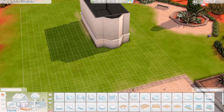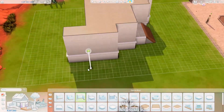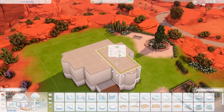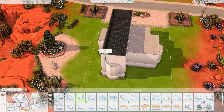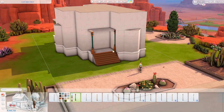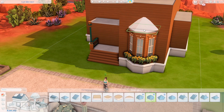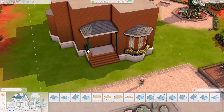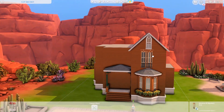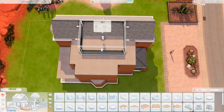Hello everyone, my name is Elva, welcome to Plummy Sims and welcome to today's speed build. I hope you're all doing well and having a fantastic day. Today we are building in the world of Strangerville — this is the top part of the map, and I think this is my second build here. The first one was like a train station that I built maybe early last year or late 2020.